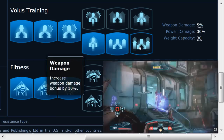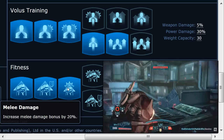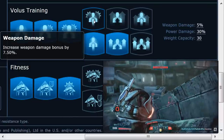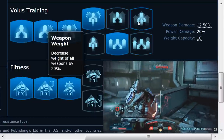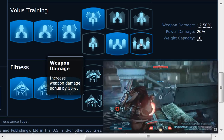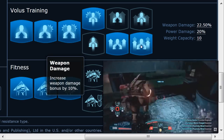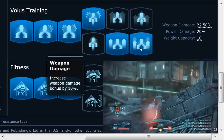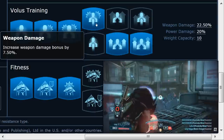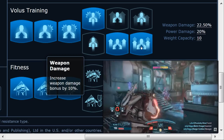In rank 5, you don't need to go to rank 6 here — save those points for fitness and other powers. For the Volus Engineer specifically, spec out to rank 4 weapon damage instead, keep the shield boost the same at rank 5, and fill in rank 6 for weapon damage to make this little guy an offensive powerhouse.